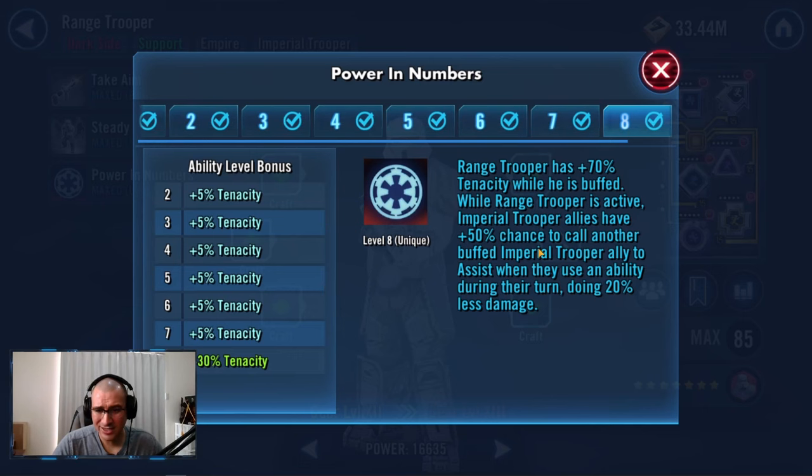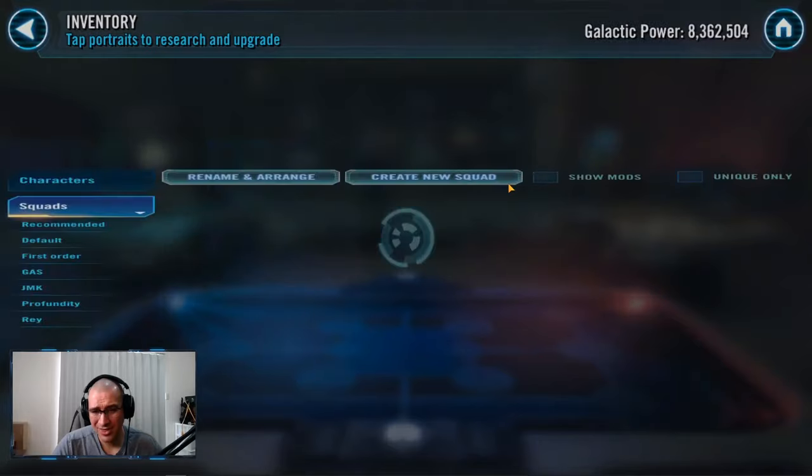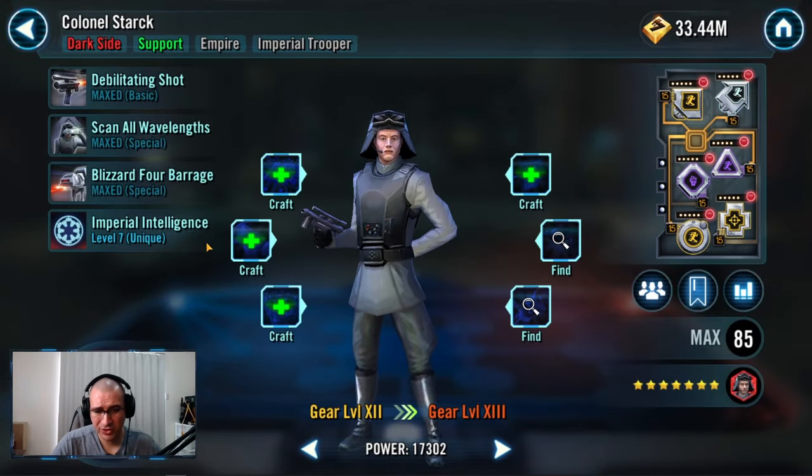Range Trooper doesn't have any Zetas, but the reason he's so important is that while Range Trooper is active, Imperial Trooper allies have a plus 50% chance to call another buffed Imperial Trooper ally to assist, though they do 20% less damage. Calling assists gives more stacks of Emperor's Trap because whenever an ally attacks out of turn they get a stack. Dark Trooper can essentially take three turns — he goes, hits, hits again with the Range Trooper assist, then attacks one more time. That drives the turn meter train and helps do more damage.